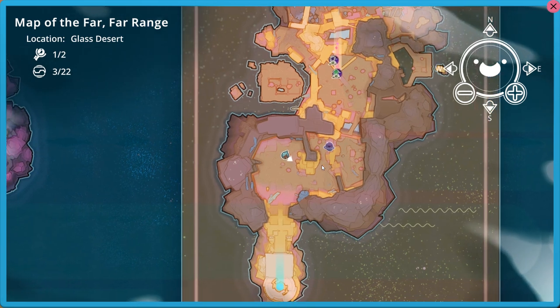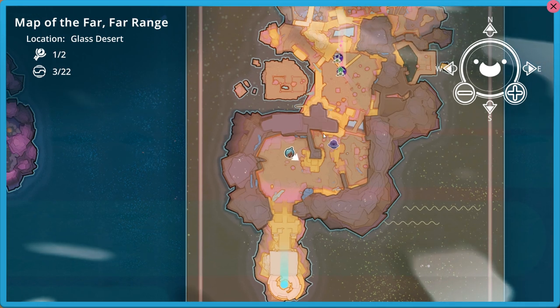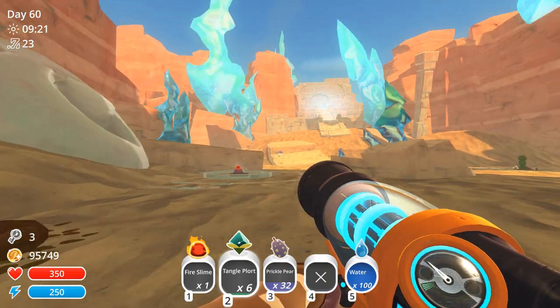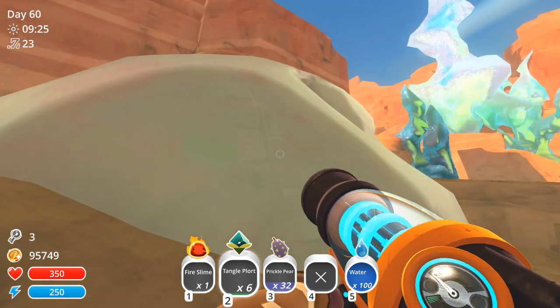I'm standing in the southern portion of the Glass Desert, just north of the portal that you come in your first time here from the Ancient Ruins. When you come down the stairs, you'll see this big slime statue on your right.